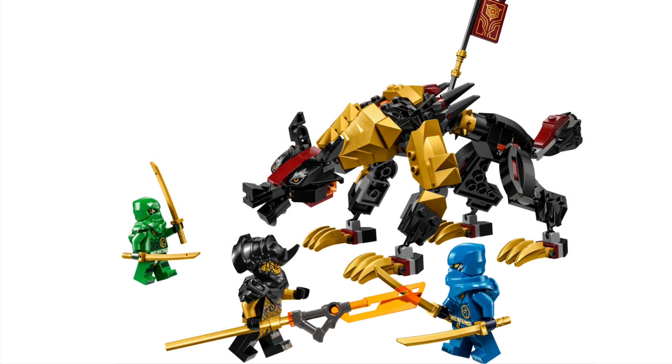Next we have the Imperium Dragon Hunter Hound for £18.99, with 198 pieces, also coming out on June 1st. This set looks very core-esque; the legs look very scrawny on the dragon. It comes with Lloyd, the same guy from the 4+, the Imperium Claw General, and Jay.